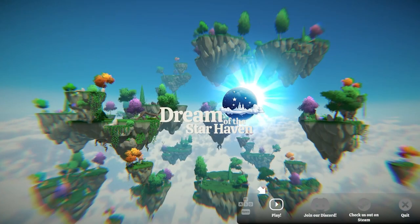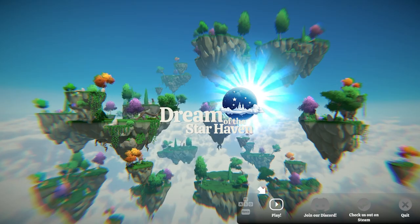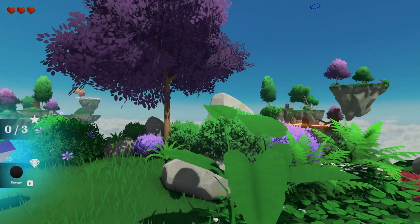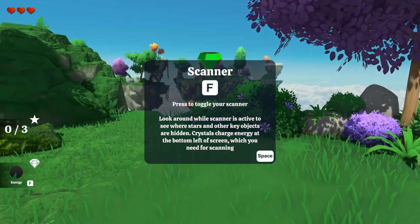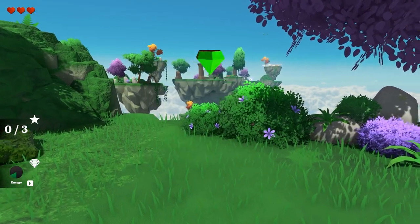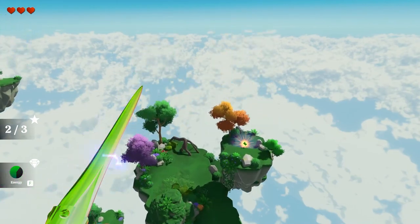The game starts up nice and quick and has a beautiful menu screen which is controlled by the keyboard as your mouse is hidden. Starting the first level, I'm still not really sure what's going on, but the controls did tell me to press F to scan, which highlighted a few areas to visit. The game just gets straight to it — there's no tutorial or explanation, just the controls shown to you on the menu screen and then you're off.